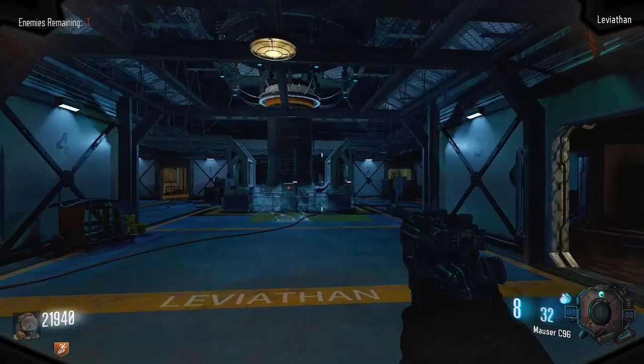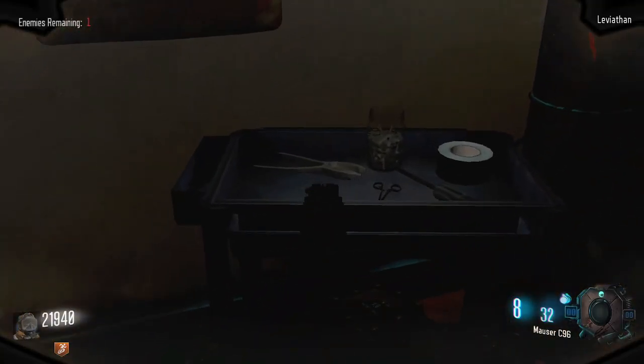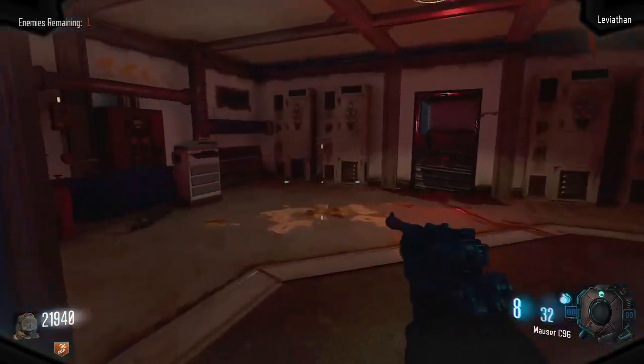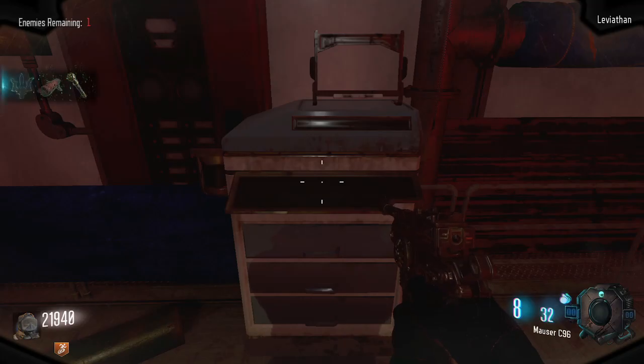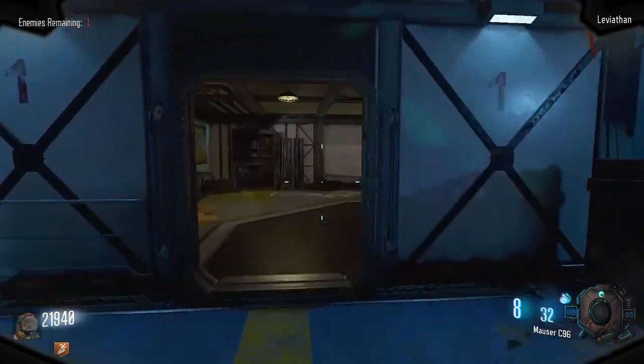Second part will be located in the guy room. First spawn will be in the room where Double Tap is, on this table. If it's not there, it will be in the other small room on a drawer. And if it's not there, it will be next to the tube on a crate.